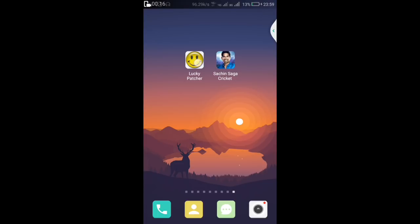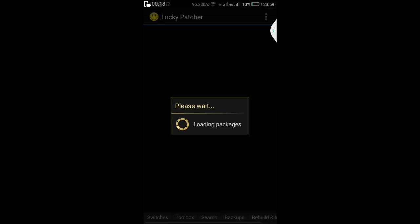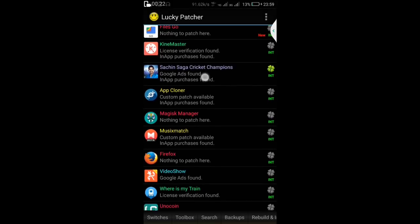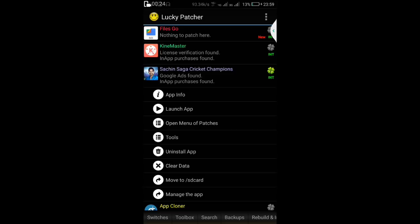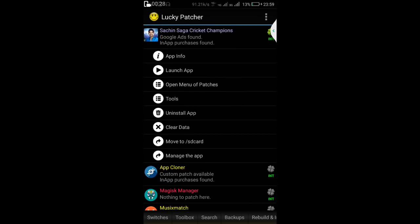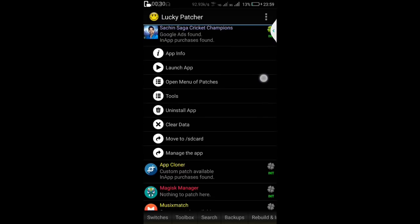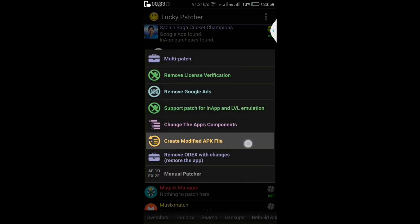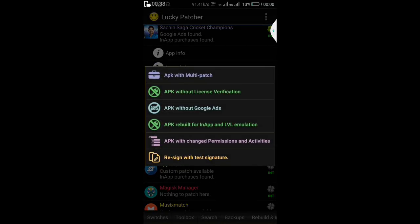Now open Lucky Patcher. When it opens, look for the Sachin Saga game and click on it. You will see an option — 'Open Menus for Patches' — click on it. Then you will see another option: 'Create Modified APK File' — click on it.